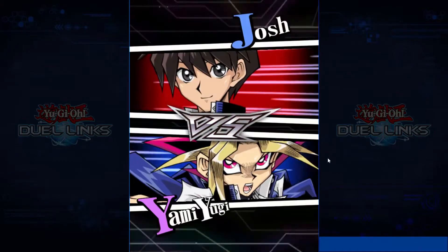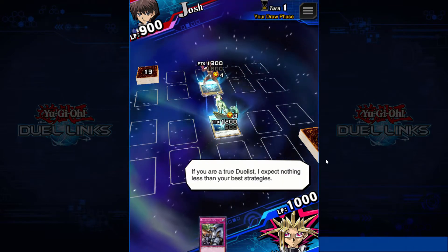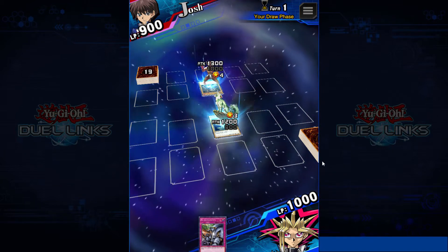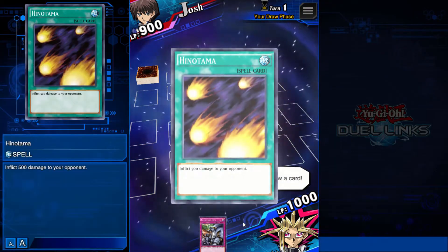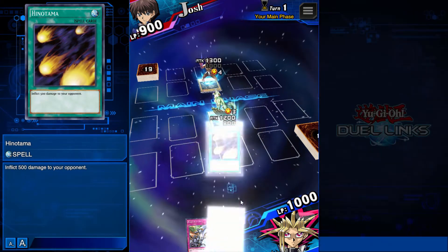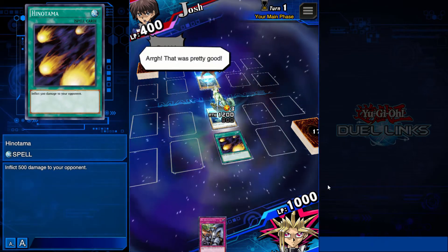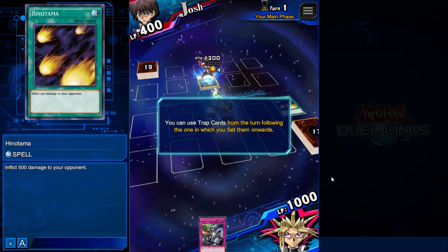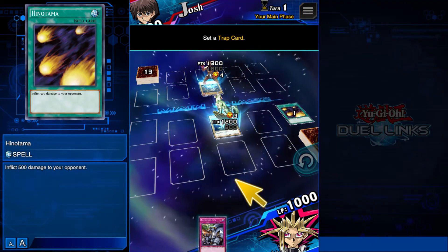Josh versus Yugi. If you are a true duelist, I expect nothing less than your best strategies. I'm gonna win, you're gonna lose. Use spell and trap cards. I draw a card — spell card, inflict 500 damage to your opponent. We'll activate that right now. I activate a spell. Boom, take that! Now let's try a trap. They activate on the following turn — I remember, it's all coming back to me.